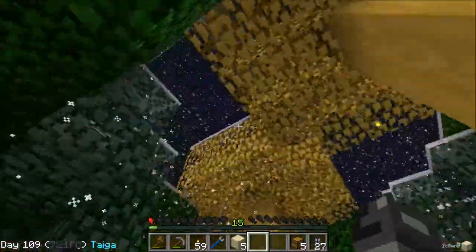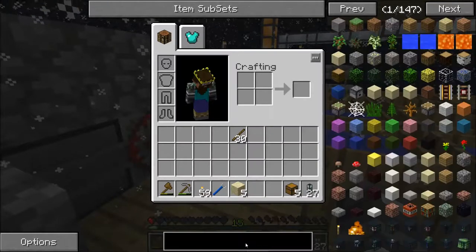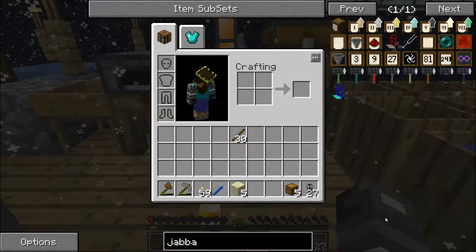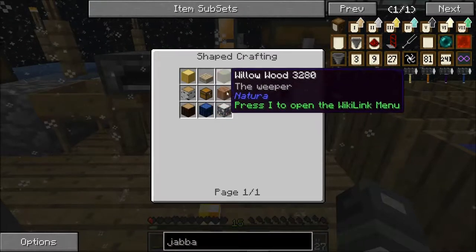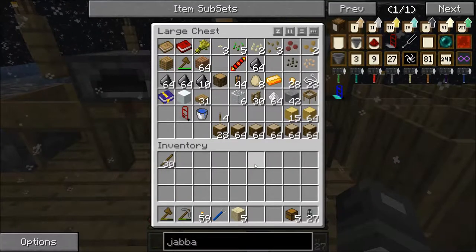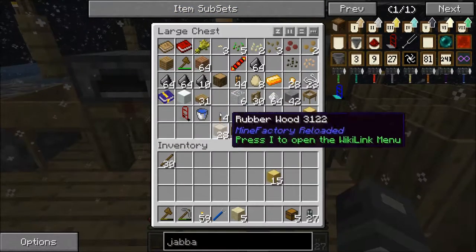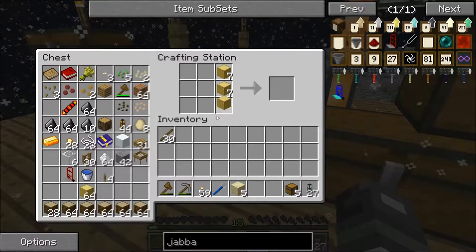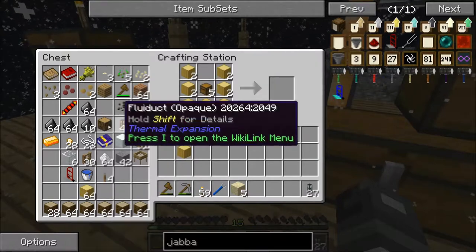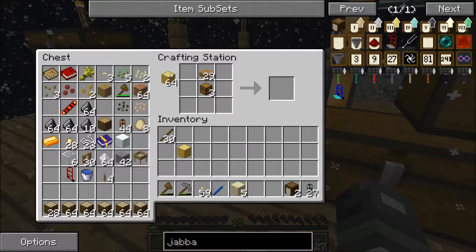I haven't done anything with the trees in forever. I was going to organize a bit and make a bunch of Jabba barrels — which is just logs, a chest, and some slabs. Rubber wood logs don't work, but fir logs do, because I have quite a few of those. They do work — awesome! So let's use all of our fir logs.